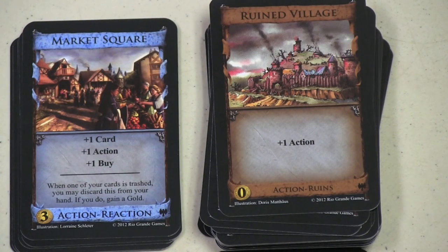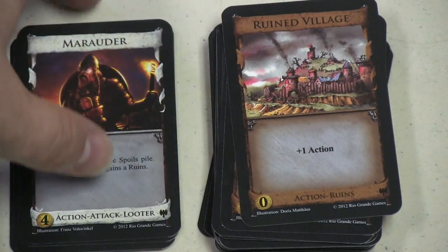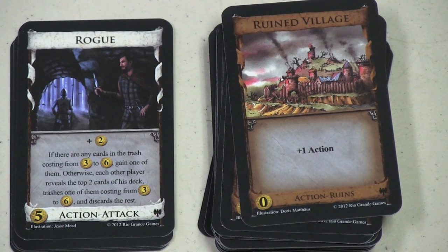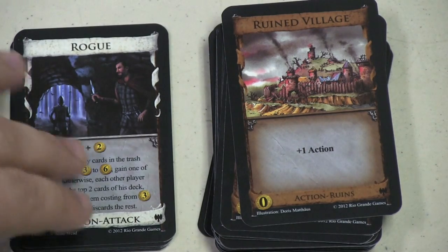Here's the other reaction card in the set — I like this one. The plus one card, plus one action, plus one buy is nice. But when one of your cards is trashed, you can discard this to get a gold. That's a neat combo. Then there's the Marauder: gain a Spoils and each other player gains a Ruins. So if Marauder is in the deck, you'll need both the Ruins deck and the Spoils deck — two extra piles. There's also a very confusing-looking card that gives plus two gold, and if there are cards in the trash costing three to six, you gain one of them; otherwise each player reveals their top two cards, trashes one costing three to six, and discards the rest. It can be really handy in a game with heavy trashing. There's a reason it's a five-cost attack card.